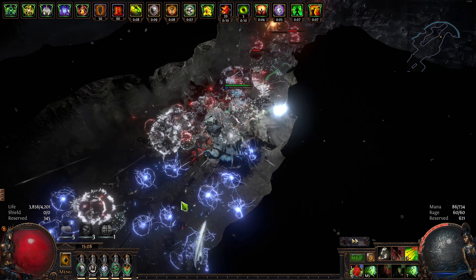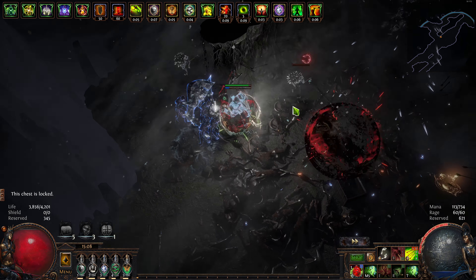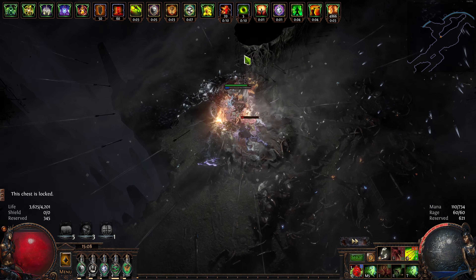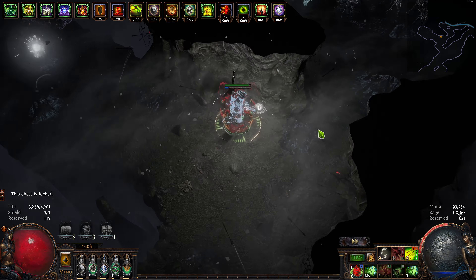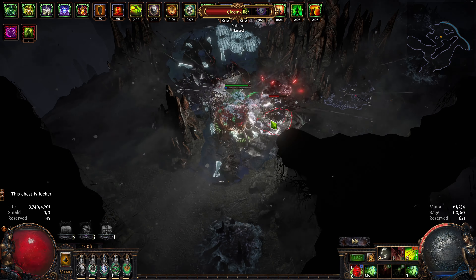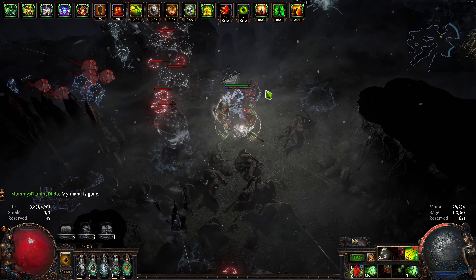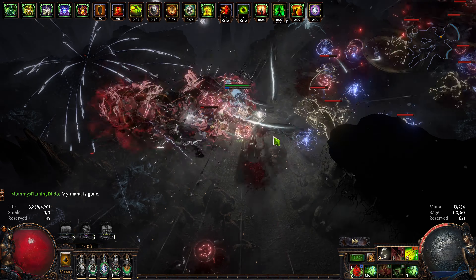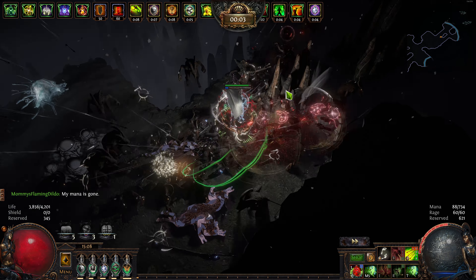Now if I had a build that did a lot of damage, I wouldn't really be getting hit. The best way to play a berserker is glass cannon - you just pump up the damage so high that nobody even kills you, nobody even gets to see what you look like because you kill them as soon as you see them. But I am doing berserker the wrong way by going low damage, high defensives, just to show how good this defensive layer is.